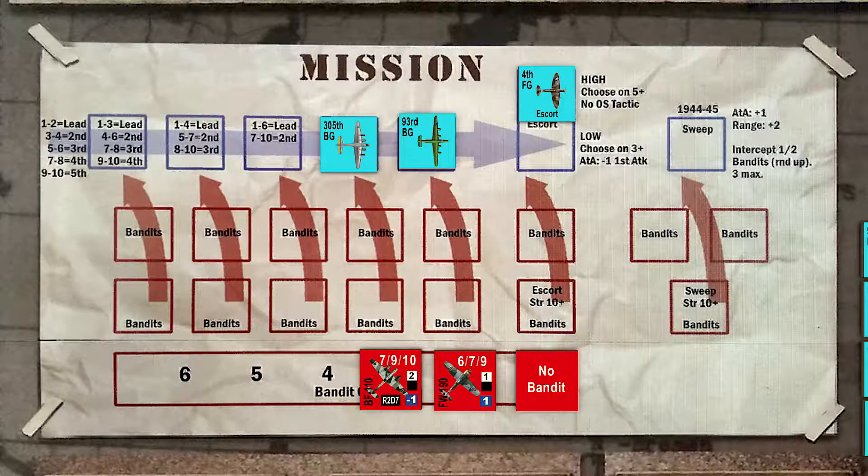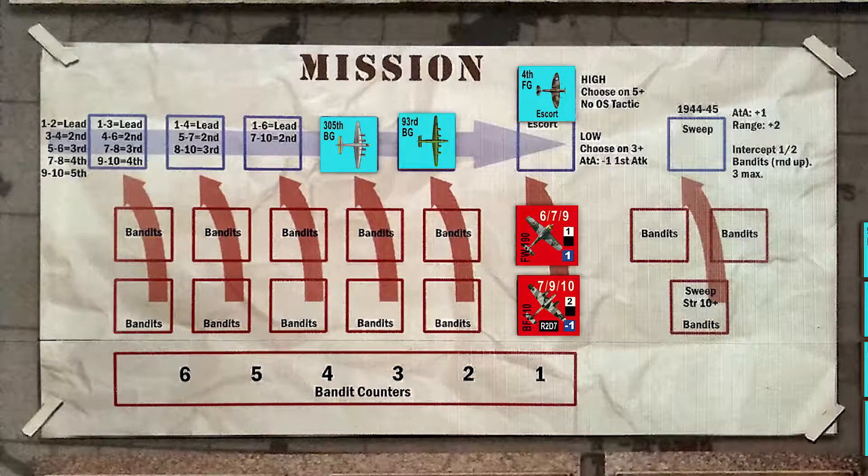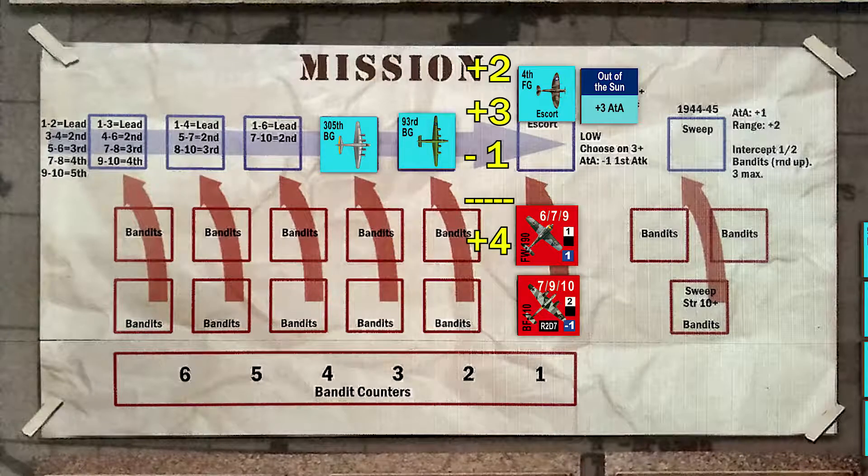Since these squadrons were activated adjacent to our group's location and not in the same hex, we use the numbers listed in the white box to denote how many attacks these squadrons will make. The 190 will attack for one turn, and the 110 for two turns. The No Bandit is removed, and our Spitfire Escort will go up against the two bandits. We'll play Anderson's out-of-the-sun tactic for the first attack turn. The fourth fighter group will attack the 190 first, with a plus-two air-to-air modifier, a plus-three for the out-of-the-sun, and a minus-one for the 190's positive durability rating, for a final plus-four modifier.